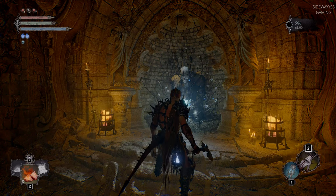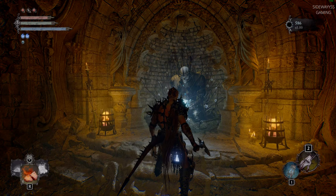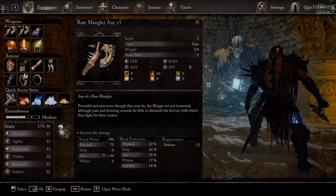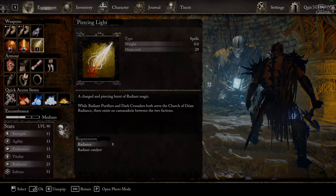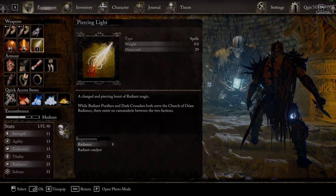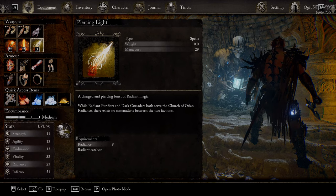The next things you need in order to accomplish this boss fight: the spell, this one over here — Piercing Light. It's a range attack and it was doing very well for me.